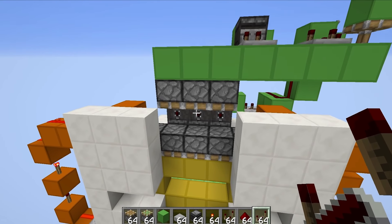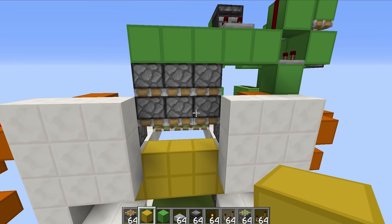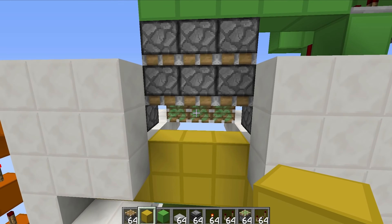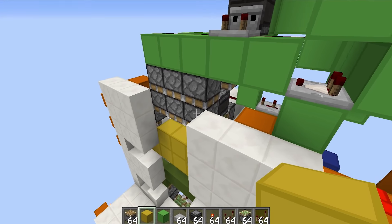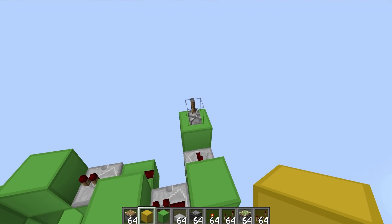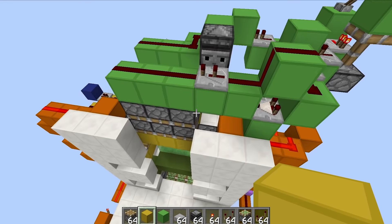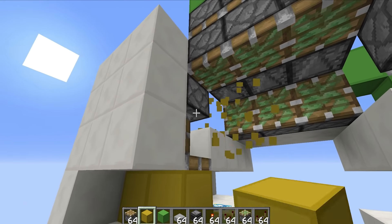That did not look like it functioned, so let's try again. This time I've added in a bit of a pulse extender, so hopefully the double piston extender will work, and I've changed up the timings so the blocks should be retracted out of the way before the double piston extender fires. Let's give it a whirl — flick the lever. That looked pretty good to me, and it looks like we can change up the timings ever so slightly to make things faster.